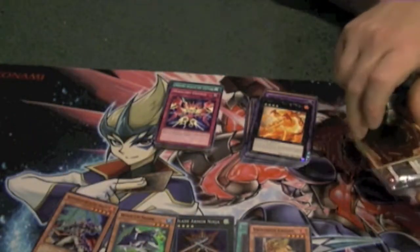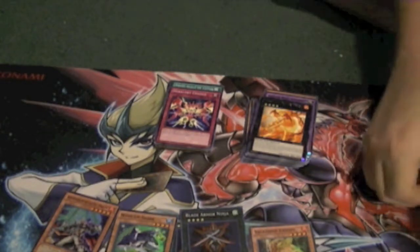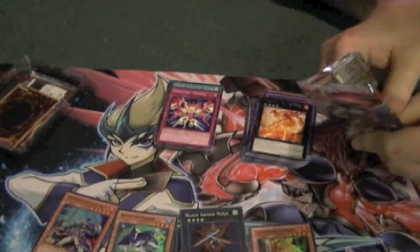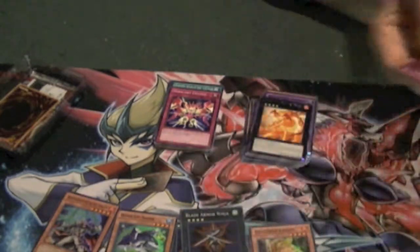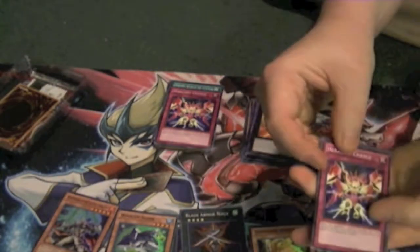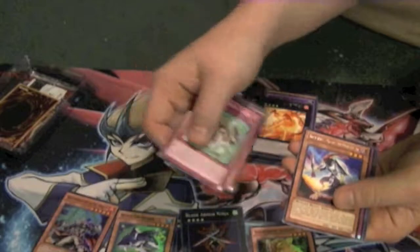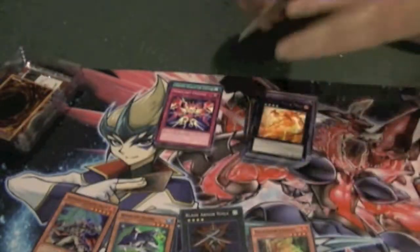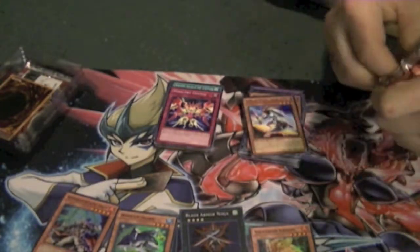Second one from side A — another Blade Armor Ninja. So it's Ninjas versus Wind Up Shark right now. Also, don't forget to check us out on Mondays, Wednesdays, and Fridays — that'll be the days I try to post content. Whether it's openings like this, deck profiles, duels, or discussions — maybe some general news. Another Rare Blackwing Gladys the Midnight Sun. Be sure to check us out Mondays, Wednesdays, and Fridays.